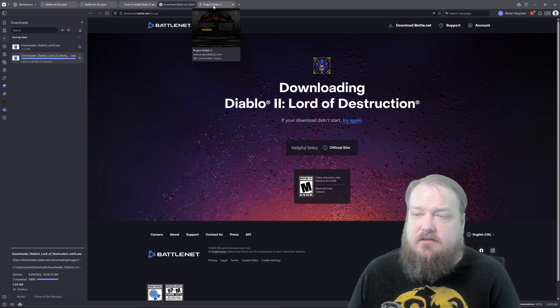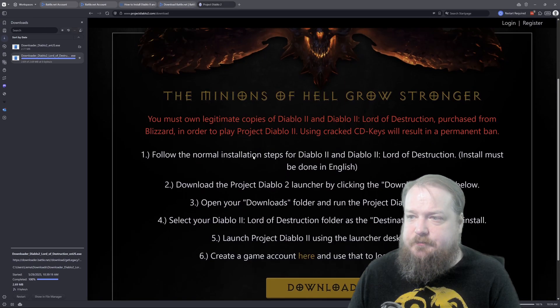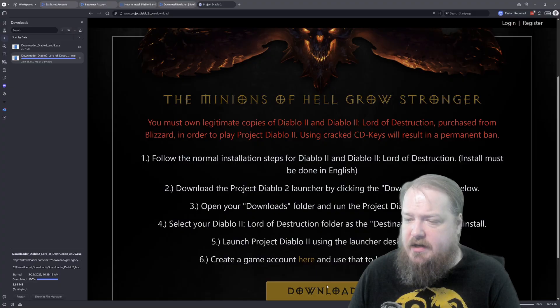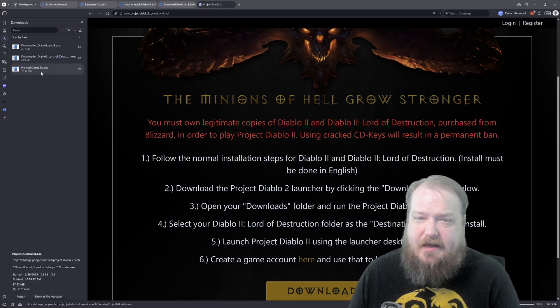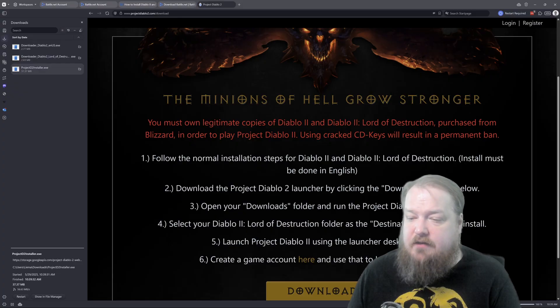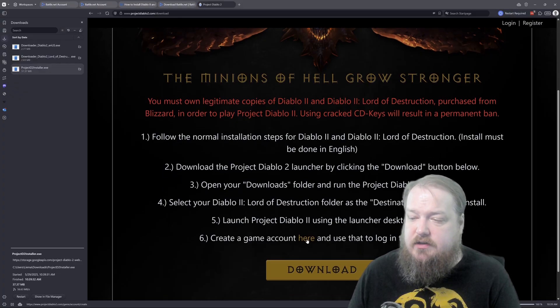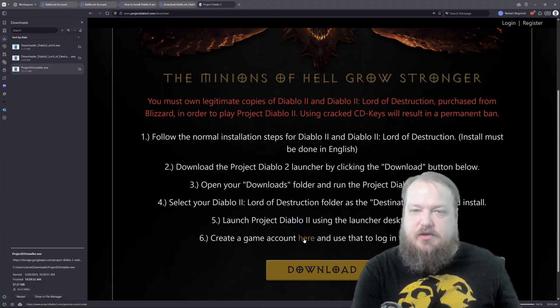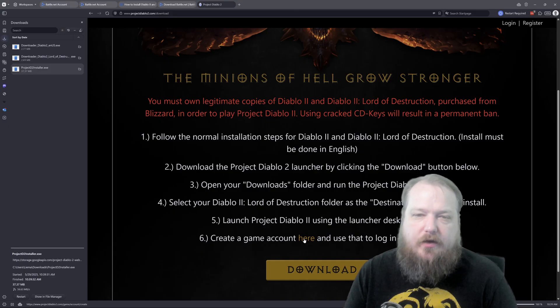You will also want to navigate to the Project Diablo 2 website, go to their download page, and click Download Here. Download that installer. And if you have not created a game account, you can click on the button to create an account on Project Diablo 2 — you do need one on their site, not one on Blizzard, because they have their own account system.